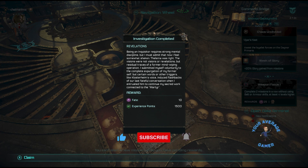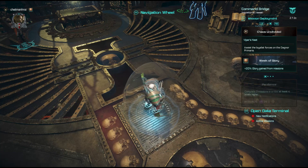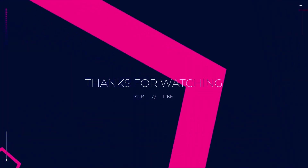Being an inquisitor requires strong mental discipline, but I must admit that now I feel somewhat shaken. Thalaema was right — the visions were not visions or revelations, but the residual traces of a former mind wipe operation. I submitted myself voluntarily to the complete expurgation of my former self, but certain words or other triggers, like Klosterheim's voice, induced flashbacks of our last fateful conversations when I entrusted him to continue my sacred work connected to the Martyr. We'll have to see how that develops in the next episode. Thank you all again, and as always, have a good day.